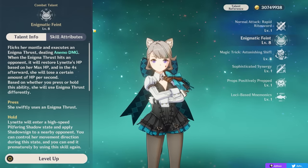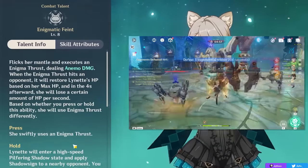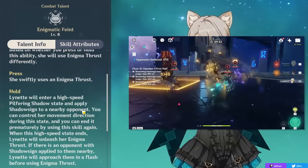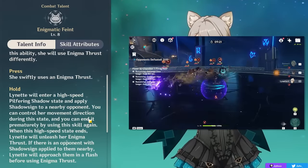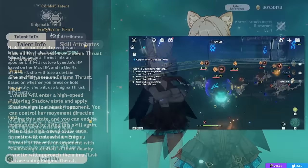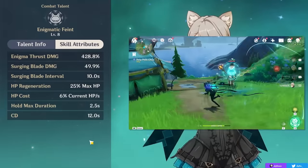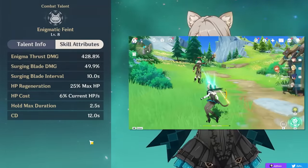Her elemental skill, Enigmatic Feint, is an ability that can be pressed or held. If you press it, it's a very simple hit of Anemo damage with a surprisingly high scaling. If you hold it, you can run around for up to 2.5 seconds, similarly to Yelan, but only being able to mark one enemy, and then hitting that enemy with the same Enigmatic Thrust for some Anemo damage. When your thrust hits an opponent, you will instantly heal 25% of your max HP, and then lose 6% of your current HP per second for 4 seconds.